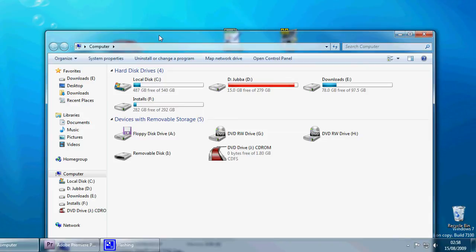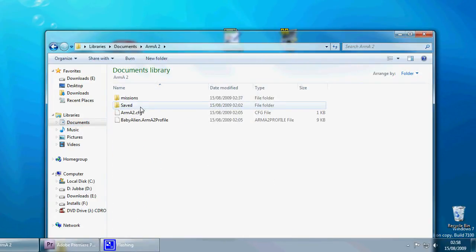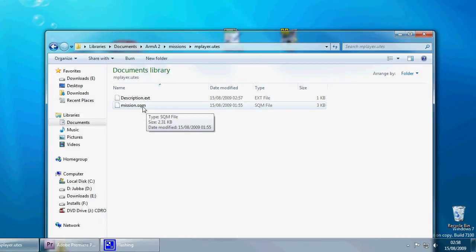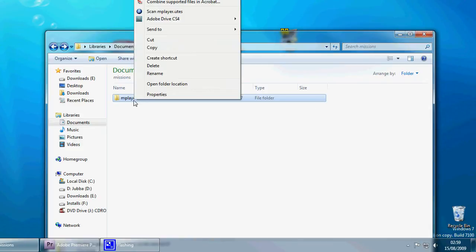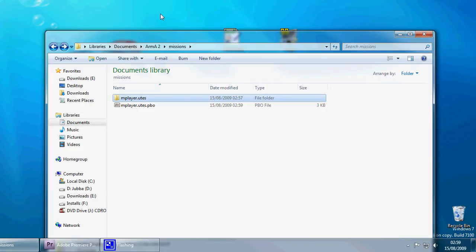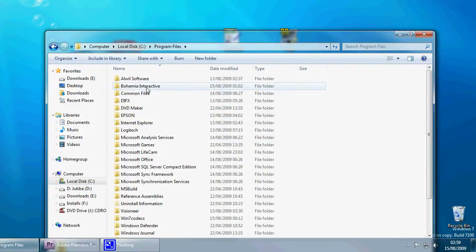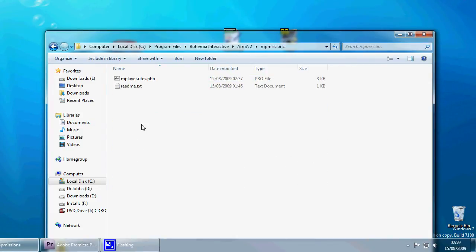When you're happy with your mission, open My Computer or Windows Explorer and go to your Documents, then your Armour 2 missions folder. You'll have a folder which is your mission name dot and then the island code at the end. Go into that folder — you've got the description.ext which we just created with ArmourEdit, and you've got mission.sqm which is the mission you made in Armed Assault. Those two files are the bare minimum to make this multiplayer respawn work. Go back, right-click on the folder, and because we've installed CPBO you'll see 'Create PBO' — click that. This is now your multiplayer file. Go to where Armour is installed, click on Multiplayer Missions, and paste it in there.